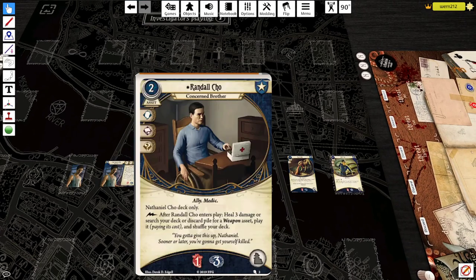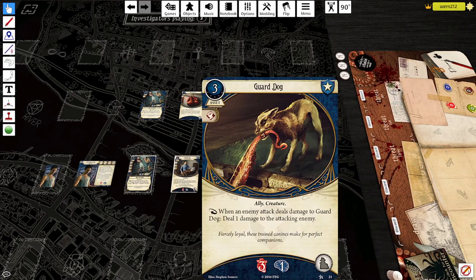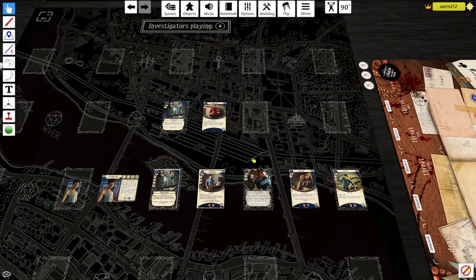The fact that Randall takes up an Ally slot is interesting because he wants to bounce in and out of play, preferably with Calling in Favors. Other allies I could see Nathaniel taking: Guard Dogs — when they take damage you dish out damage, letting you pile a little more damage on. Having extra ways of dealing damage using something like Guard Dog is great. Also Beat Cop, similar idea — the level two version gives you extra Combat so you hit more reliably, plus one extra damage whenever you need it. You can use Randall to find either of these, paying just the difference in cost.